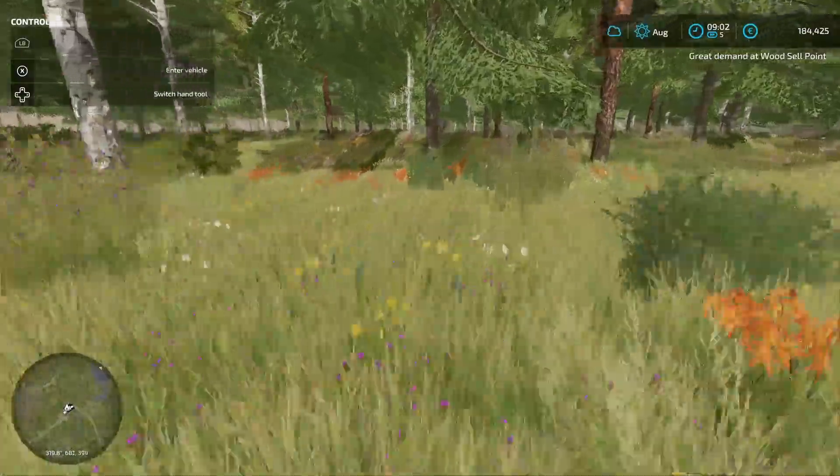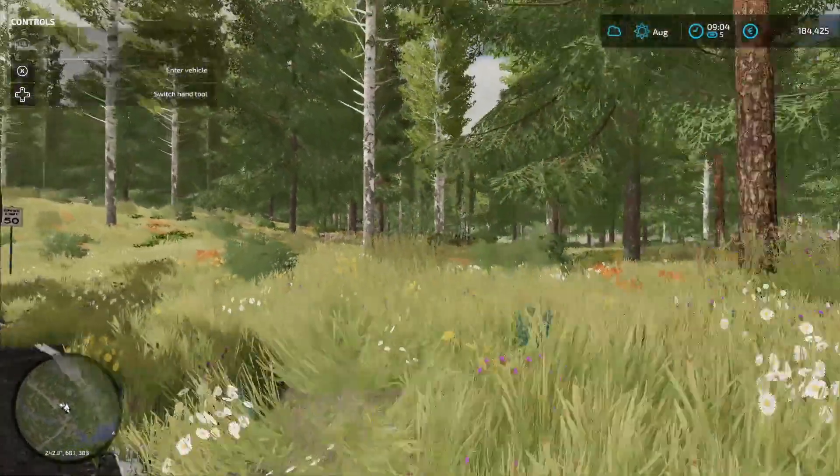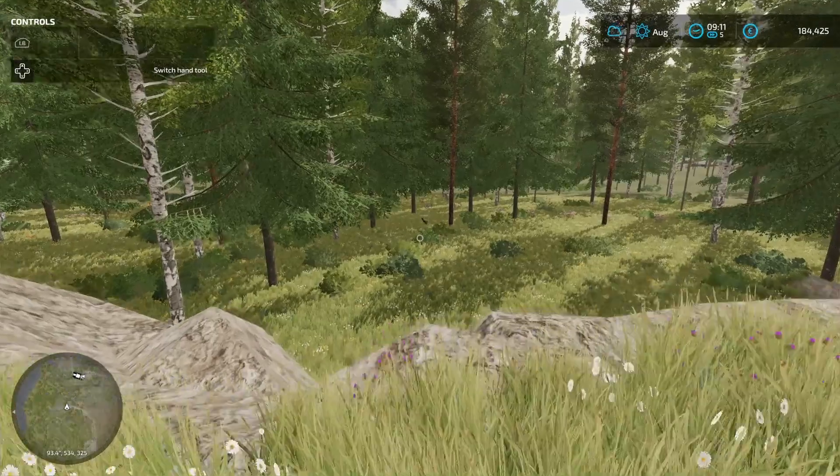Yeah, so I think I can build from here, and I'm going to have to get all this equipment off the road because I don't want to be blocking it. So the ridge line is going to be... oh, those deer just spawned in. I swear to god, these deer, they're running through fences, they're just appearing out of nowhere.